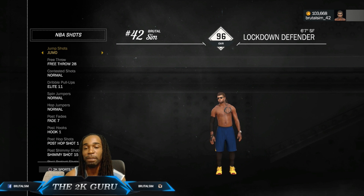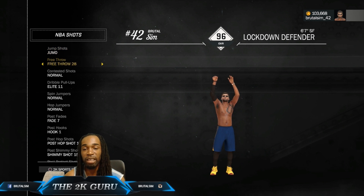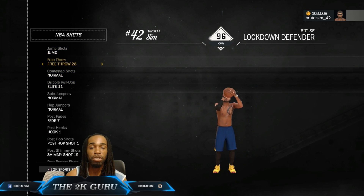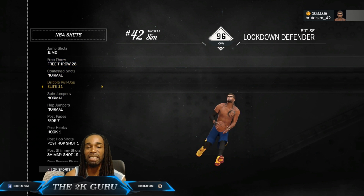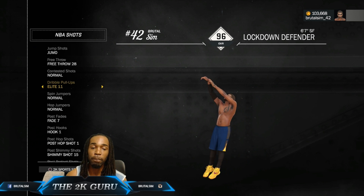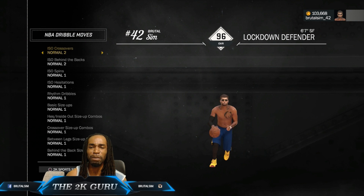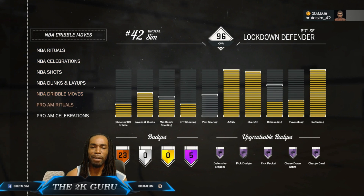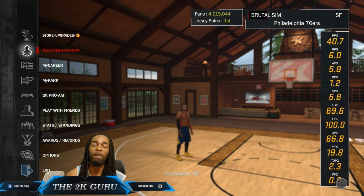My jump shot of course is a custom — it's already up there with a tutorial, so the link will be in the description. I'm using Free Joe 28, which is very effective — I think it's the default one I never changed — and Elite 11, a very good shot off the dribble pull-up. That's all I changed for the dribble moves. I put a bunch of signature animations in there as well.